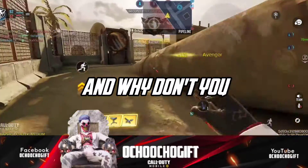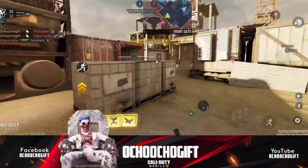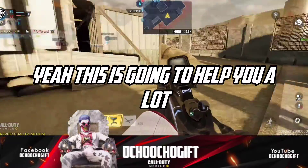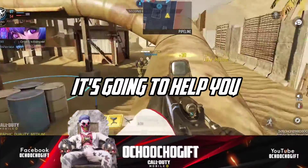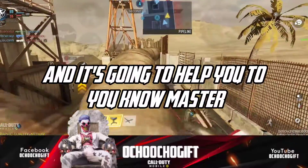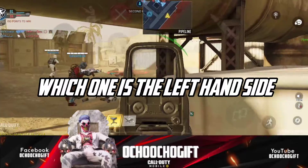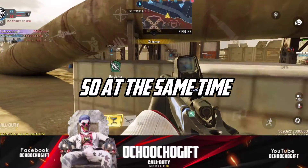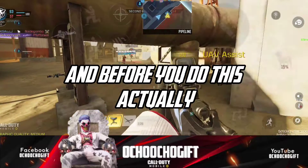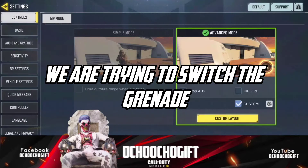Guys, you've got to know how to do this — it's very simple. This is going to help you a lot if you are trying to throw a grenade. It's going to help you master which one is on the left hand side and which one you have on the right hand side. It's very easy, and I prefer you do this because it will save you time when you are trying to switch the grenade.